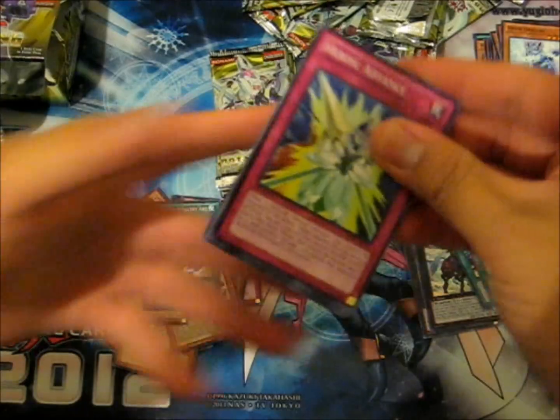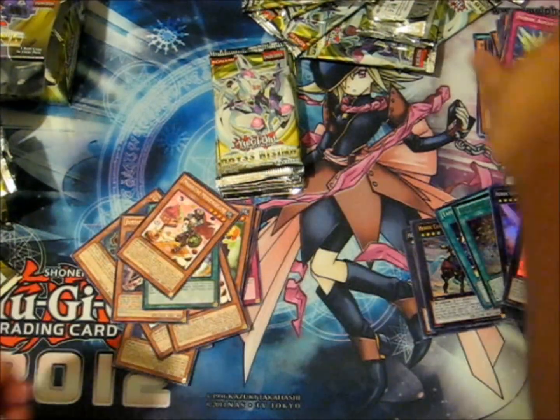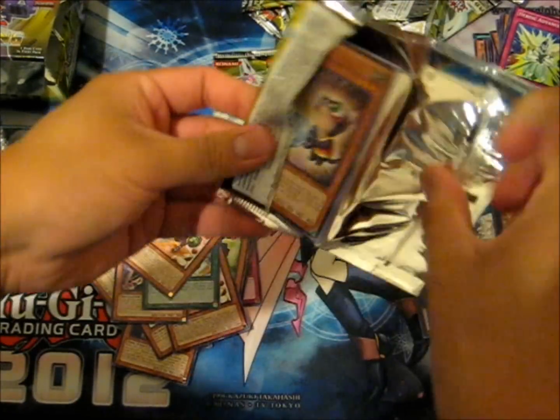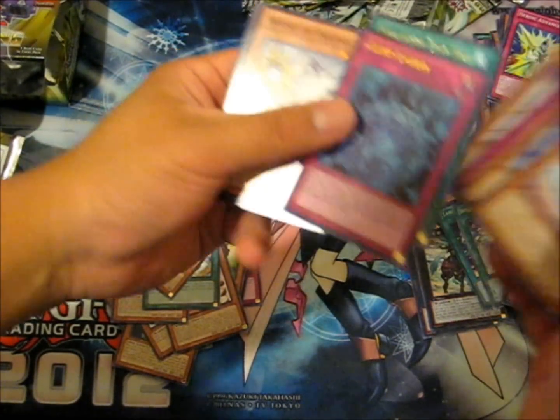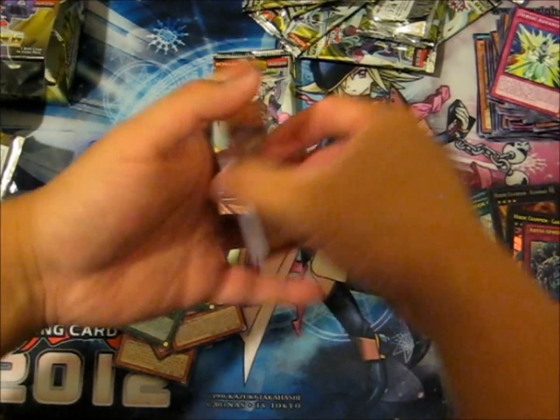Two Gandivas — you saw that and I saw that. But the way this box has been turning out, that's okay, honestly. And we've got Ultra Rare Abyss Spear! Three Ultras in the box — why does that come as a surprise?